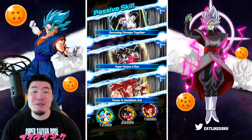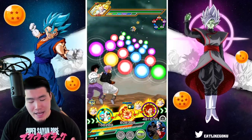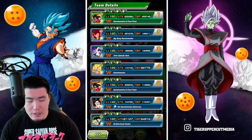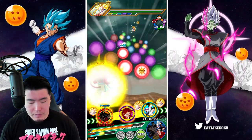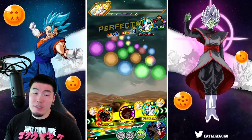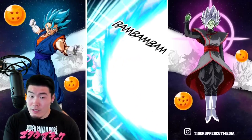This team is absolutely disgusting, guys. It is absolutely disgusting. I'm kind of tempted to pop the active skill right here, but I think what I'm going to do is actually build up a little bit more. Because once we transform into Super Saiyan 4 Gogeta, we won't be able to stack the attack and defense, so I think I want a few more 12K supers.